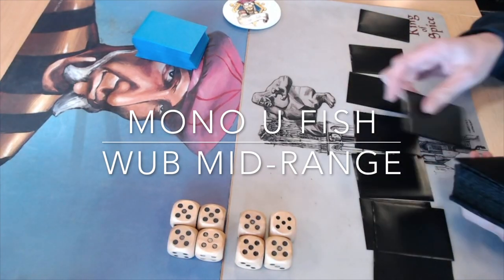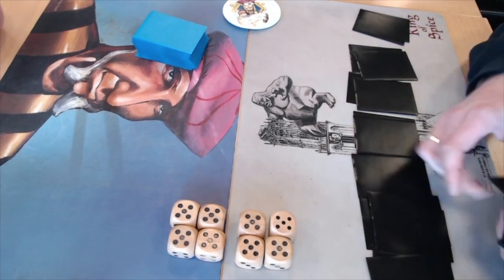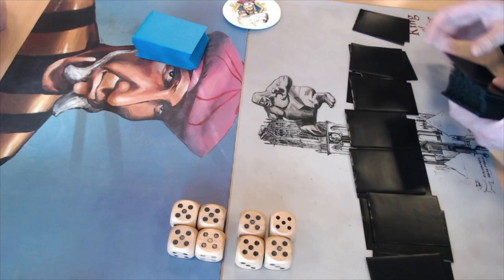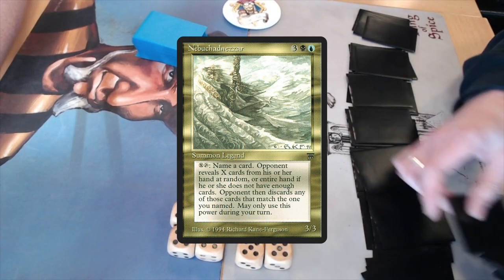I have to say I like this kind of control-ish deck, because I recognize a lot of things of myself in this brew — things that I want to do as well. For example, he is playing with Nebuchadnezzar in his deck, which I think is just great.